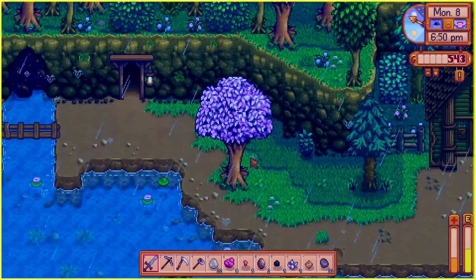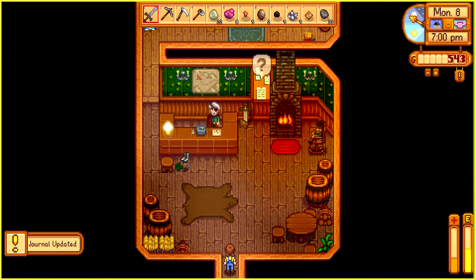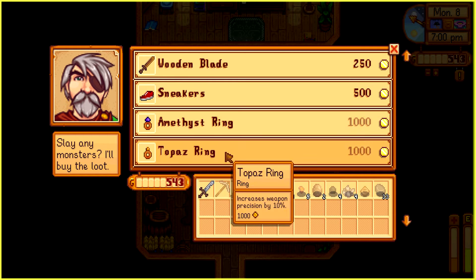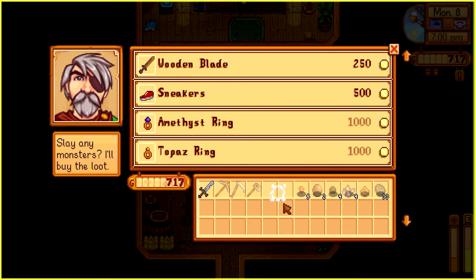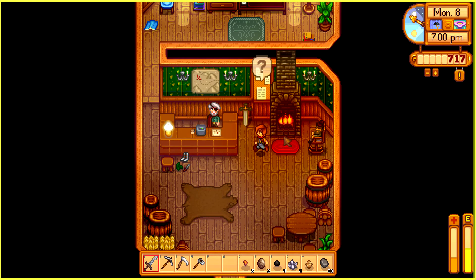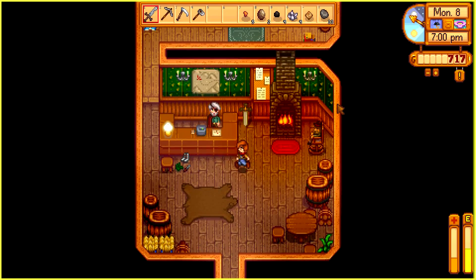Now we can enter the Adventurer's Guild — we've proven ourselves. Let's get in. Here we can buy some accessories, swords, and all this good stuff. Slay any monsters and I'll buy loot. And this is what we have to show Gil — monster eradication goals: help us keep the valley safe. We need to kill all of these monsters. I've never been able to complete any of these, so maybe I'll try to complete at least one of these in this series. That would be a good goal for me.